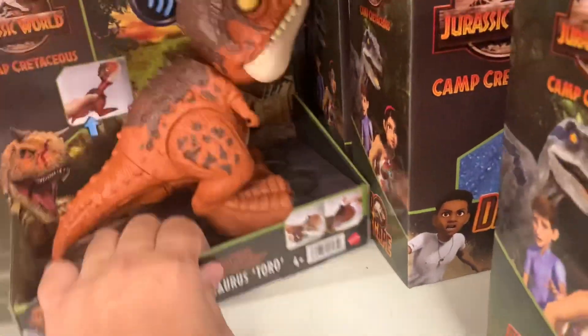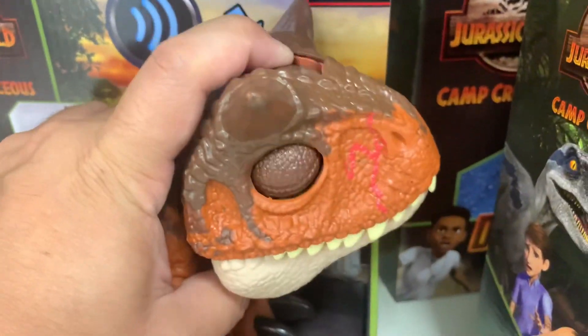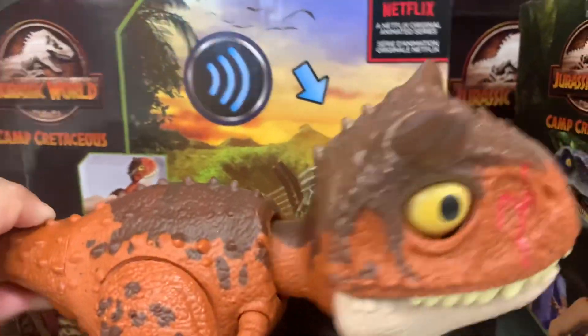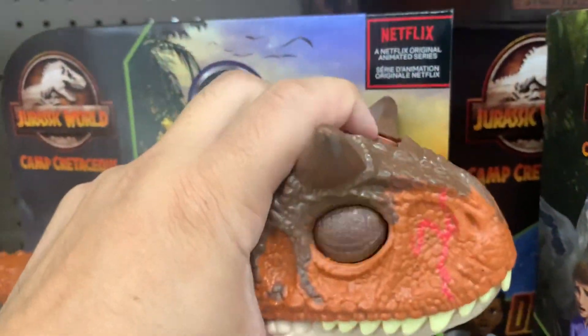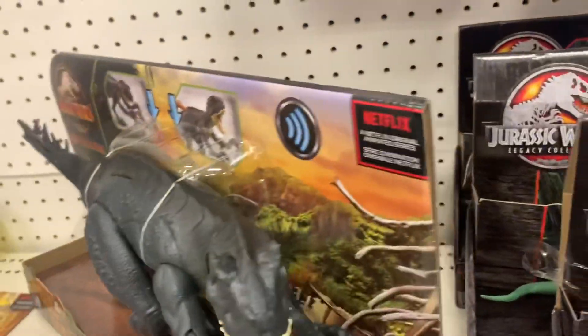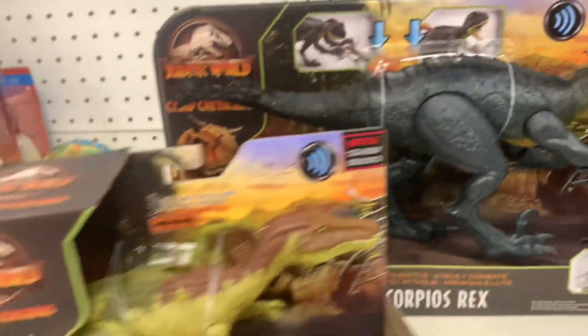I got this big T-Rex and this guy here. There's another Scorpius Rex with the gyrosphere but they don't have that here, so let's keep looking.